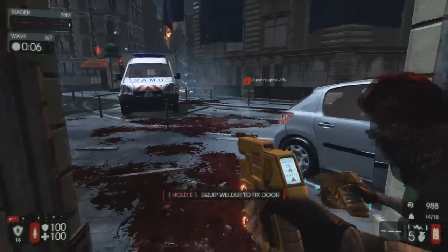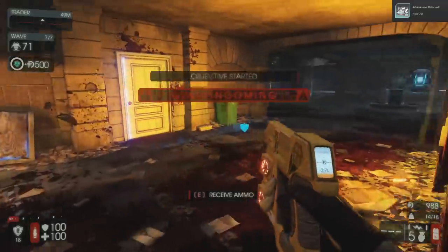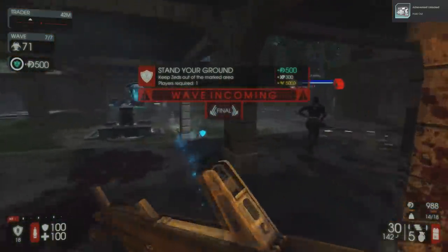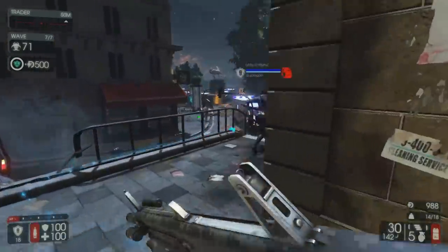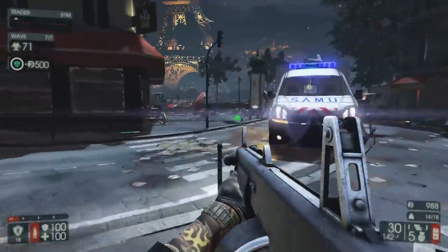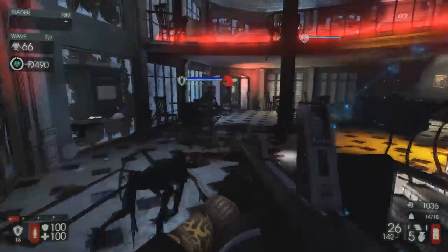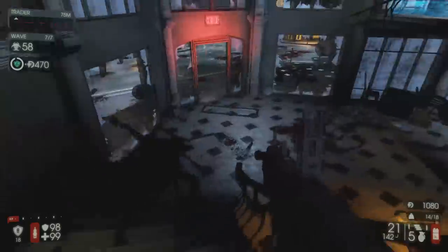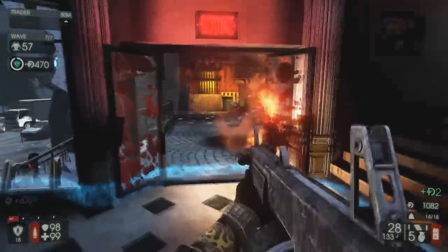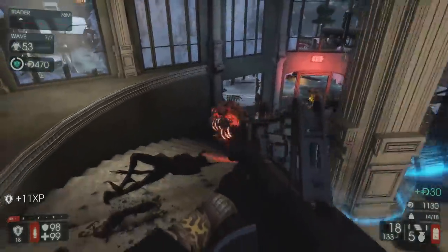I can fix this door. I don't know if we want to hold this spot but we can give it a go. I get a bunch of XP for helping with the weld. Oh, we've got another defensive spot — we get a bigger payout for that too, let's go for it. Should have enemies coming from two sides right here. Yup — oh, Flesh Pound. Two Flesh Pounds. That'll be fun to deal with.